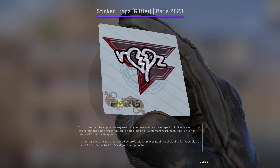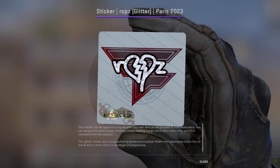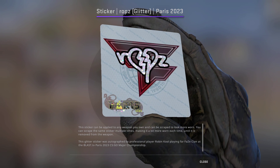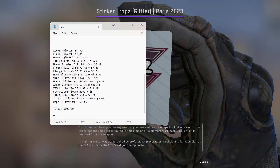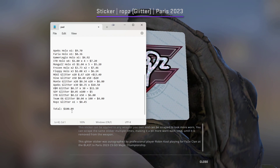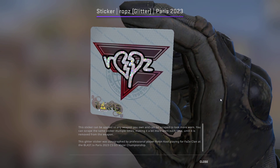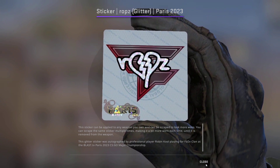Finally, we have the Rocks Glitter — we're just going to pick up one of these for $0.45, and that brings us to just over our $100 total. Everything added up comes to $100.09, so just a little bit over budget.